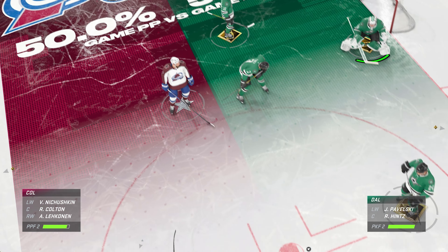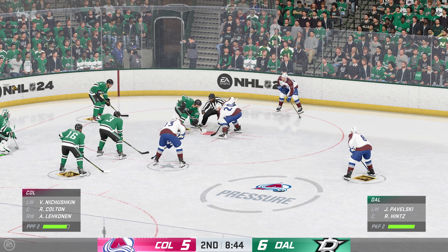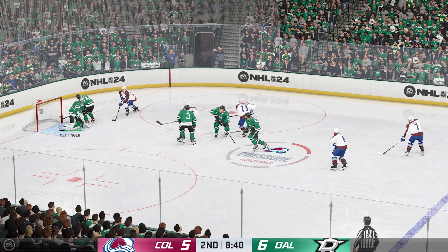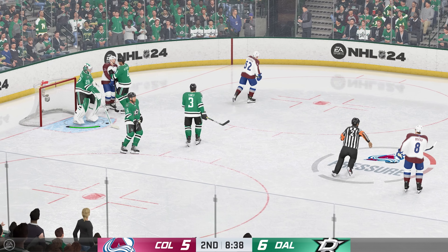I won't be surprised to see the 1-3-1 again — they had success on it earlier. I love this, I coach this with my team because I love the bumper spot and the net front player. You're taking away the eyes of the goaltender, but you can also pop out below the goal line and present as an option. So multiple variations that can strike.